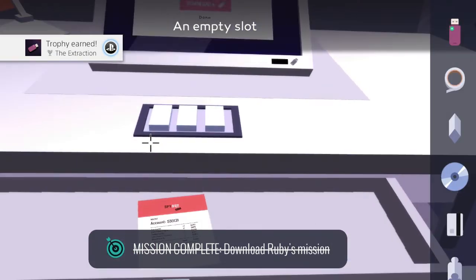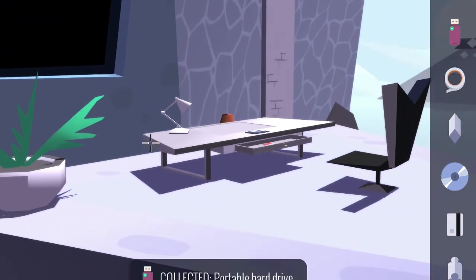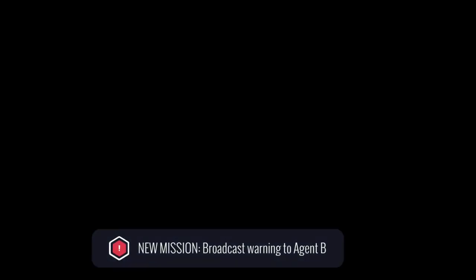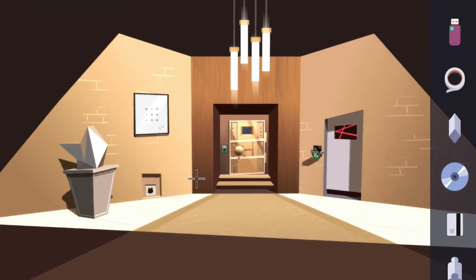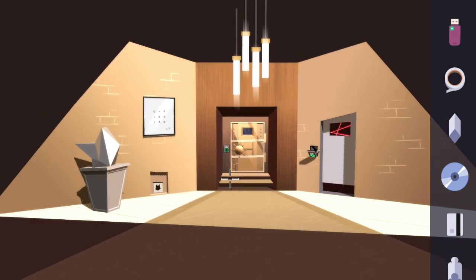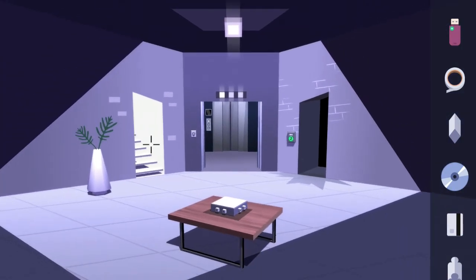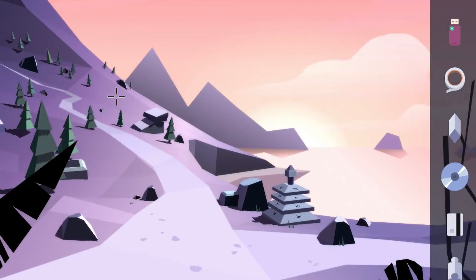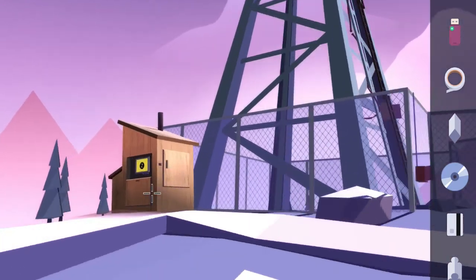Pick up your USB and exit out of the hideout. Now we need to warn Agent B about the incoming attack from Ruby. Head back to the lift area, hit floor zero, interact with the stairs on the left hand side, and take the path straight all the way to the communications tower. Interact with the hut on the left hand side.